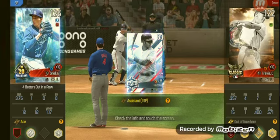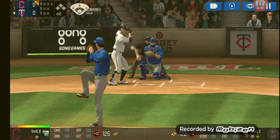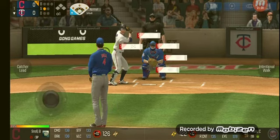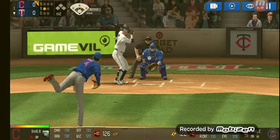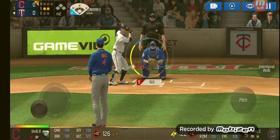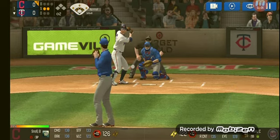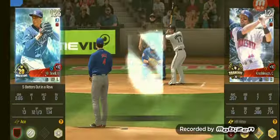We have Blake Snell, our ace, pitching up first. We are going to start him off with a slider high and inside - Strike 1. Curveball low and outside for Strike 2. And another slider low and inside - he is in a full windup and the pitch. And we struck him out on 3 pitches. One out.